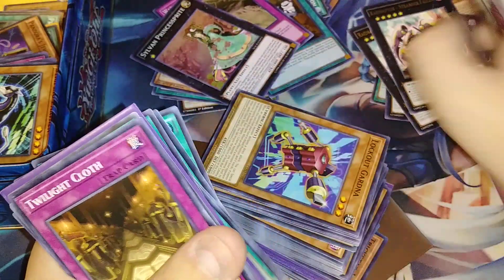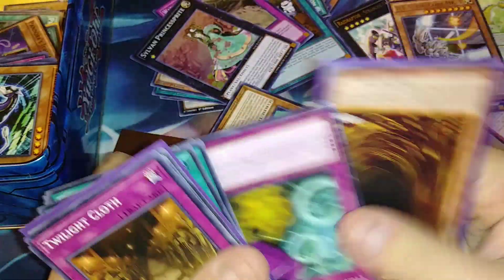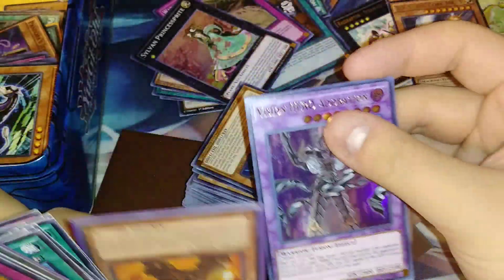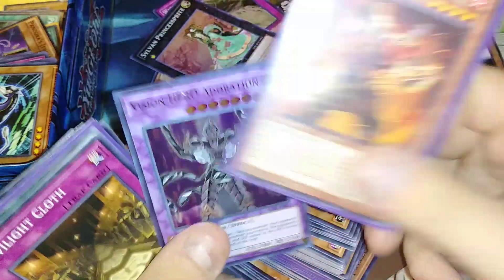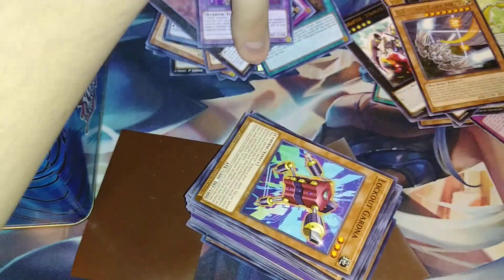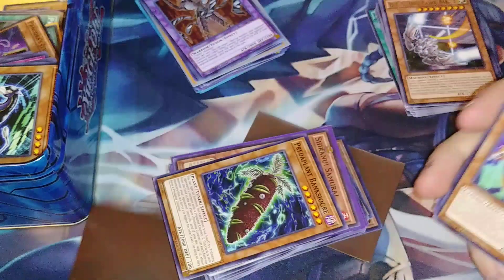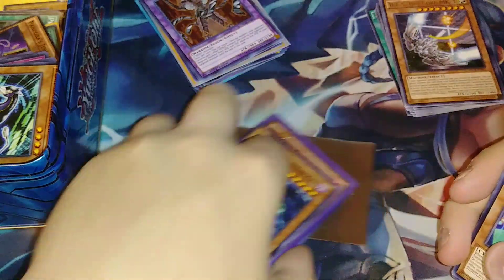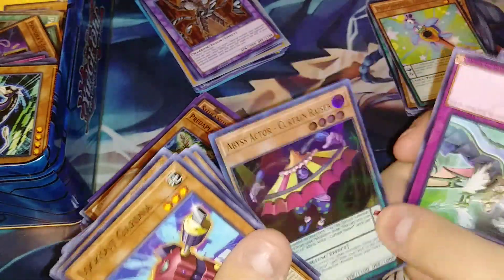Cards going everywhere! We got a lot of Stranger Falcons out of there — that was a lot of them. Oh we got an Adoration, that's pretty cool. We've got the Shiranui Samurai common in a sleeve, but we don't have Adoration in the sleeve. I'm actually surprised we got some holos out of here — that's a good sign that all the holos were not completely ripped out. Don't know what that's going to be — maybe they had a Shiranui deck or a zombie deck, we'll find out.